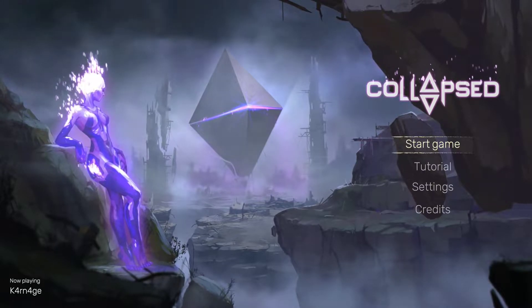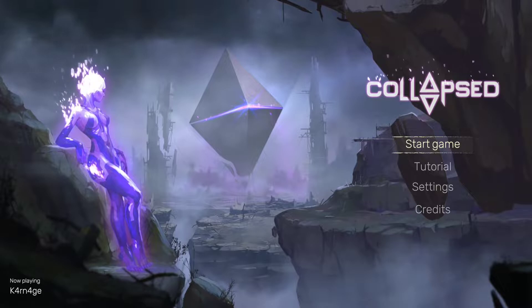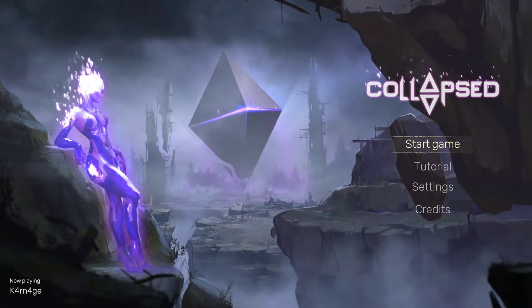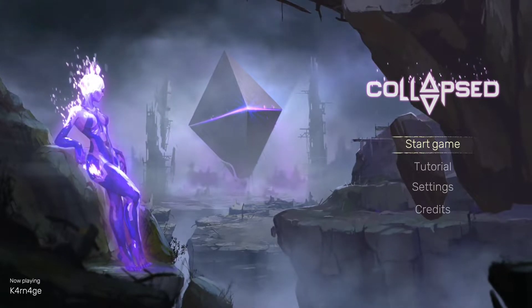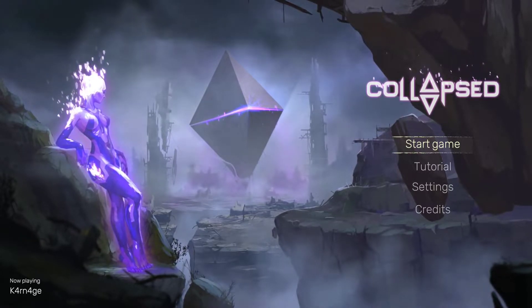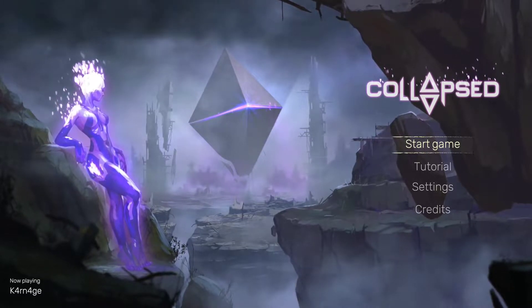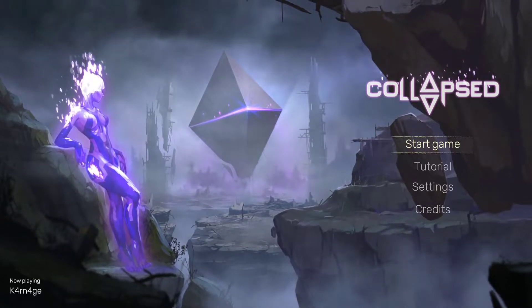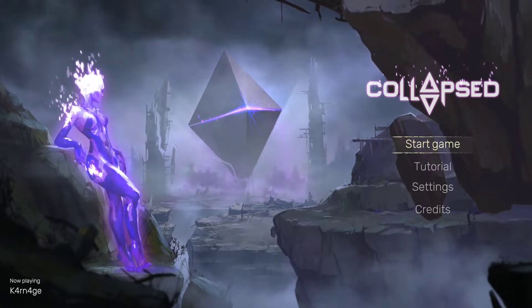Collapsed is a roguelike action platformer in a post-apocalyptic world. As you can tell by the title screen, it looks very cool and atmospheric. I'm excited to get into this one, especially since I heard it has twin stick shooter mechanics. I tried the controls out and they seem pretty good overall. The only thing is I did have to use the Xbox accessories app to remap the jump button to the left bumper.